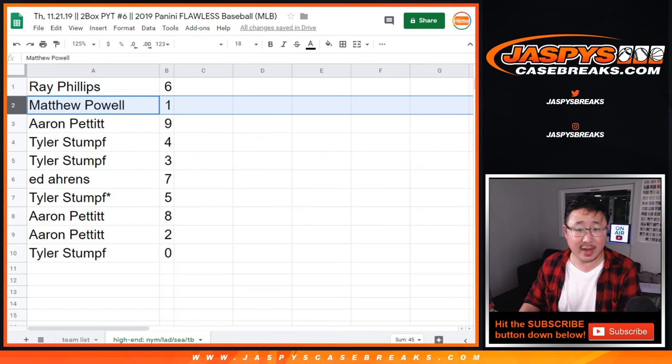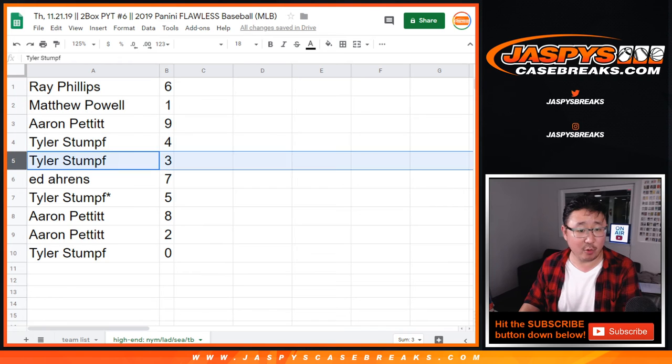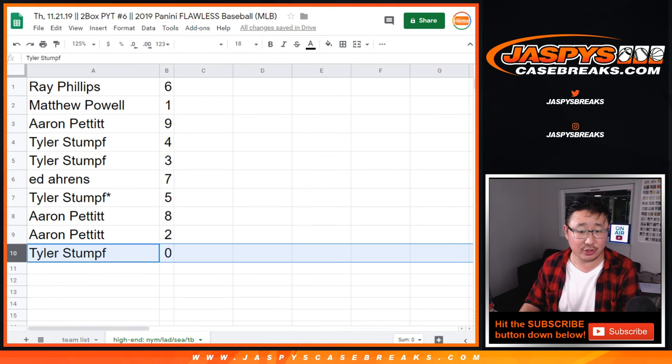Ray, you have six. Matthew with one. Aaron with nine. Tyler, four and three. Ed with seven. Tyler with five. Aaron with eight and two. And Tyler with zero.